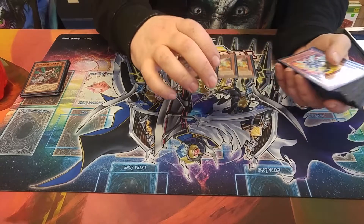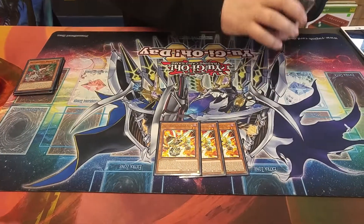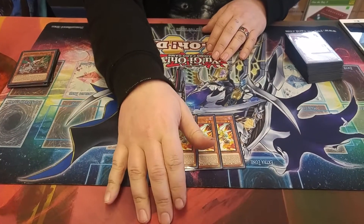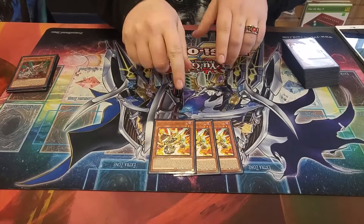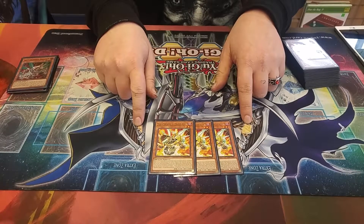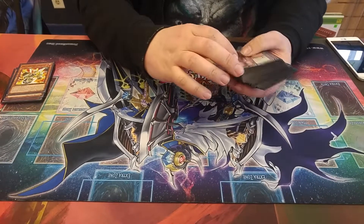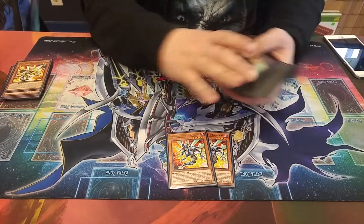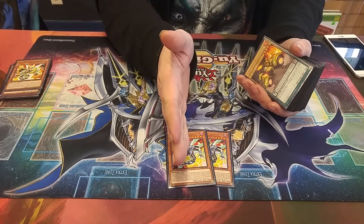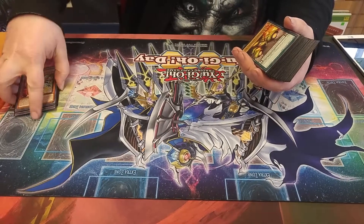Then we play the actual good one: three Shell Rocket. Basically, when he's destroyed, you pick one monster in your opponent's main monster zone, and it destroys it and two cards in the adjacent zones next to it. Then we play two Metal Rocket, because when he's destroyed, you destroy all cards in the same column. That's the main rockets.